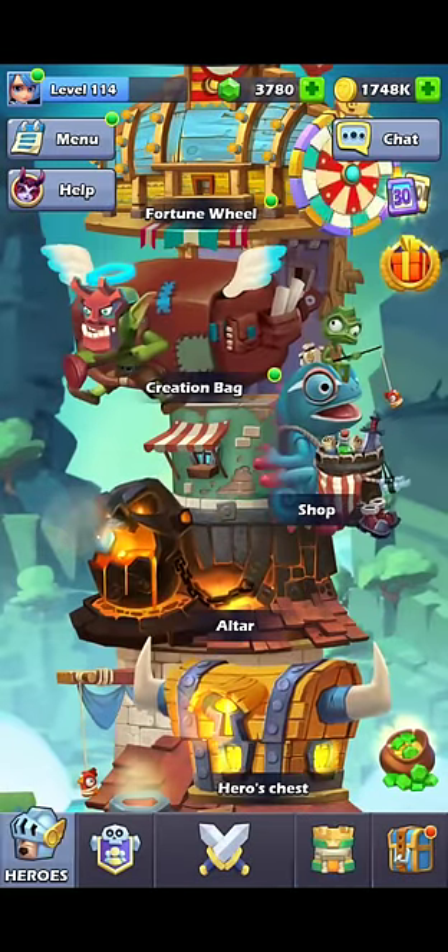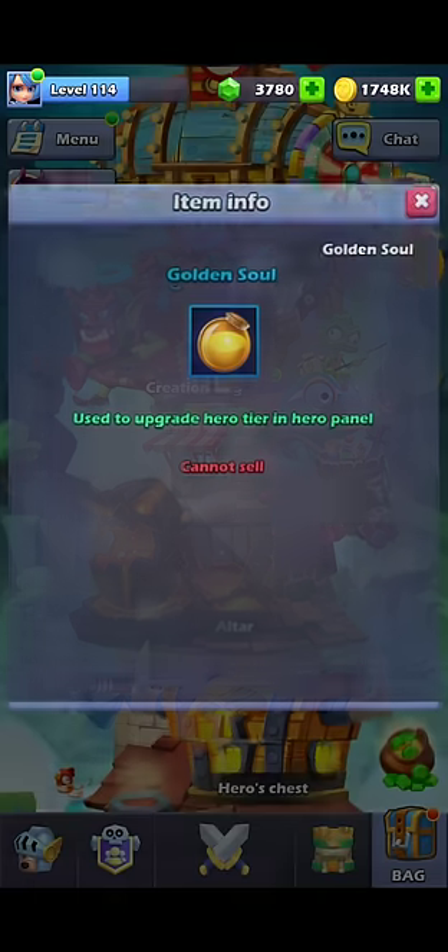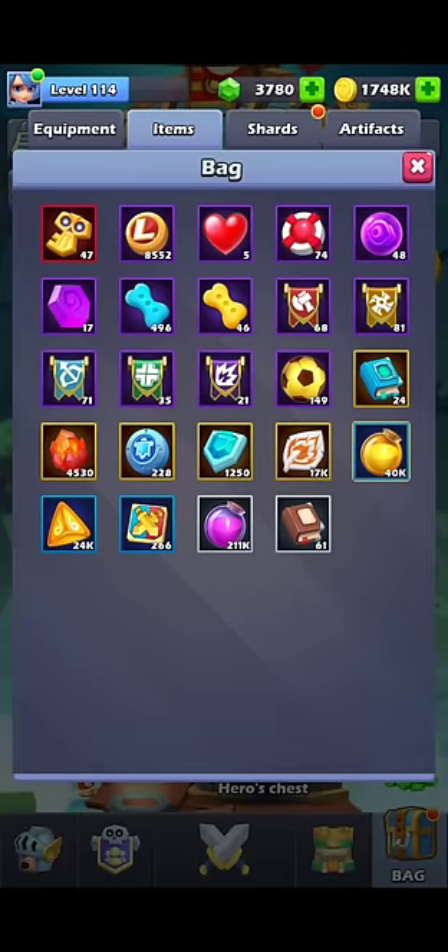A bonus thing is yellow souls. At the beginning they're always very hard to come by, but you do not need to spend any extra resources to get them, because after a certain point — basically when you have your first 5-star team and maybe 1 or 2 6-stars — you will have more of these than you know what to do with and there is no way to use them. You won't get enough heroes fast enough to use them up. I have 40,000 unused right here, and that number is just going up. I've been leveling people randomly and I just can't use these.